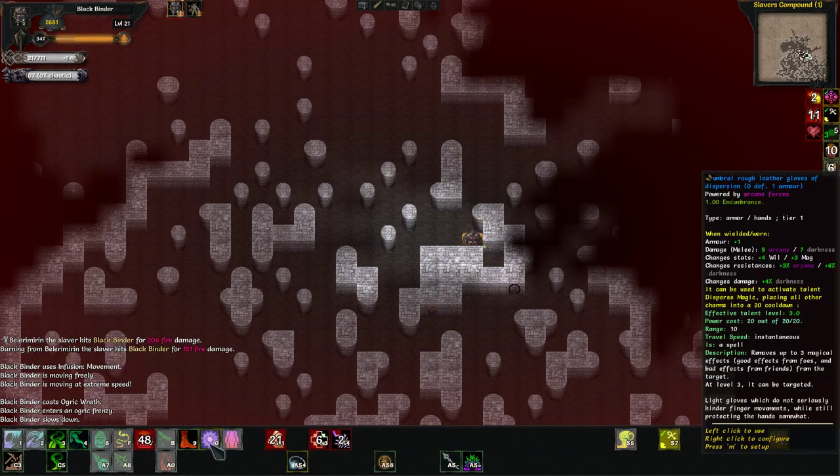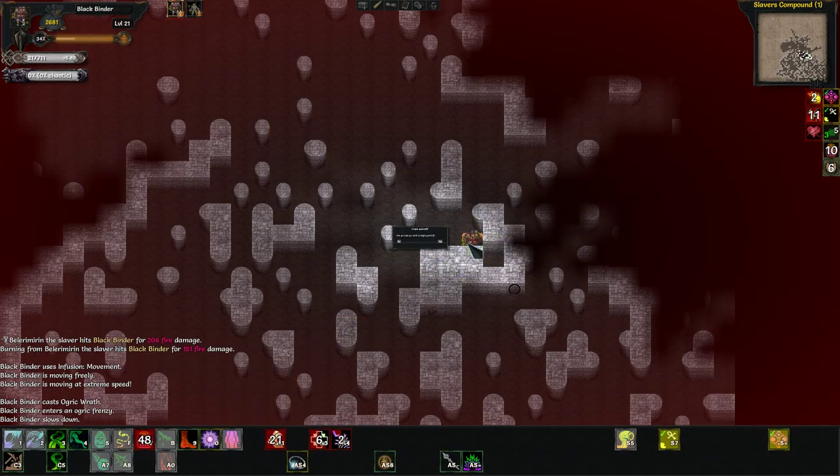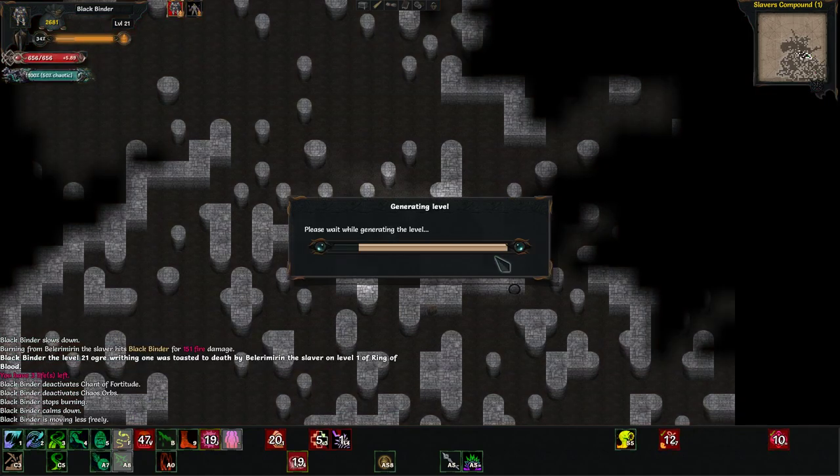Am I missing something? I can dispel myself because it's magic — good, I should be able to. Nope, didn't work. Son of a bitch.